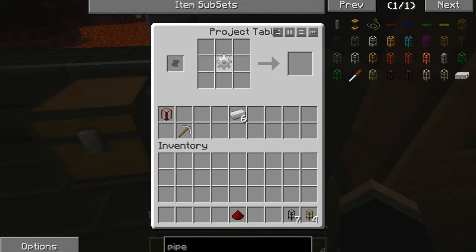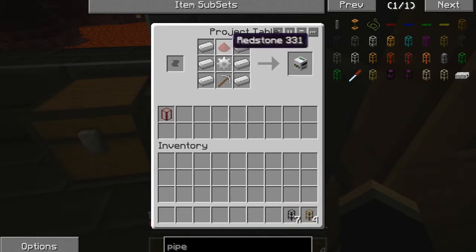So to make this pump, first we need to get to the mining well — that's what it's called. We're gonna place our ingots like that, pickaxe on the bottom, gear in the middle, and that gives us our mining well. Then we place the tank on top of the mining well, and now we have our pump.